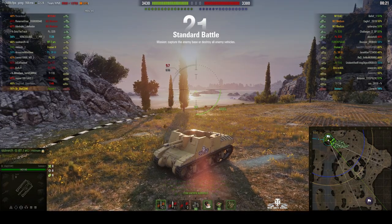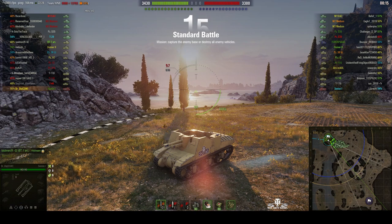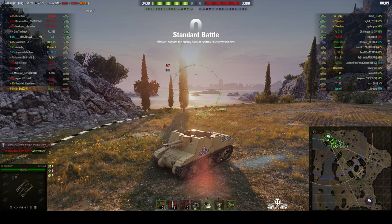Welcome back to WhatRTNibs with Channel Disturbance. This is a Sexton 1. It's a tier 3 British premium SPG, one of only two premium SPGs in the game. This one is on the north spawn of Mines and it's under the command of Dr. Dip.